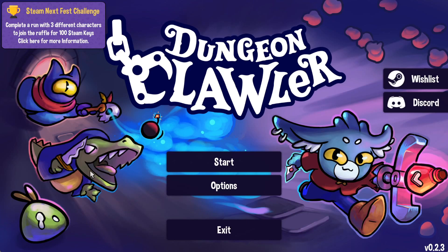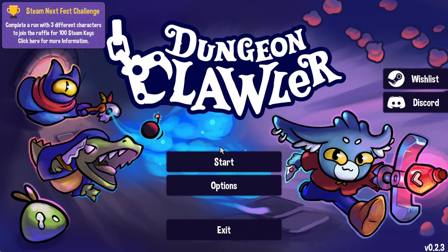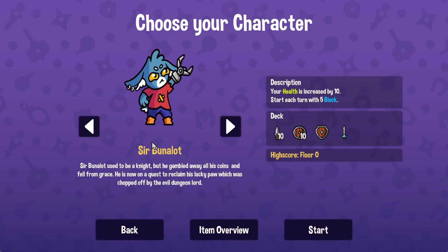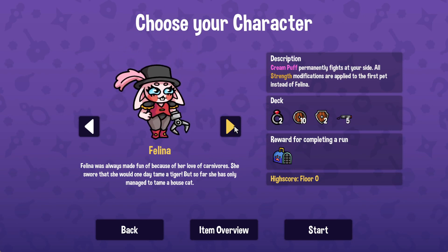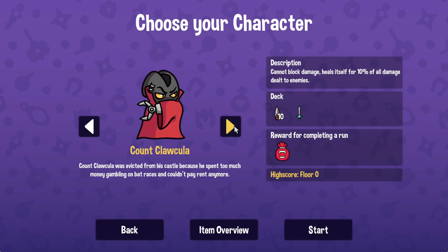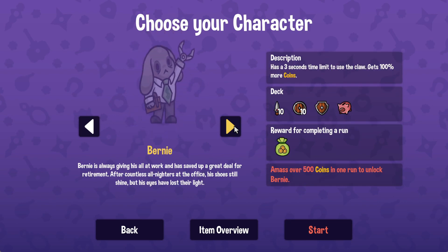Hey folks, this is Vint with Ads Gaming Addiction, and today we're going to quickly check out Dungeon Clawler. This is a demo, so everything you're about to see is most definitely subject to change. You can download the demo right now as part of Steam NextFest. I don't know if the demo is going to be available after NextFest or not, but it's worth checking out because — oh my gosh —